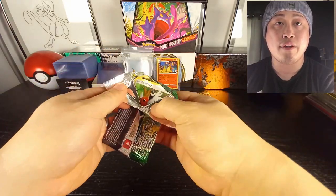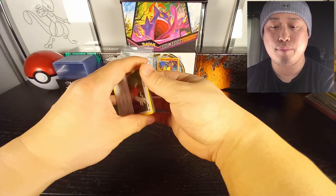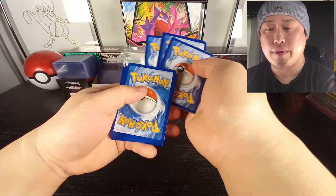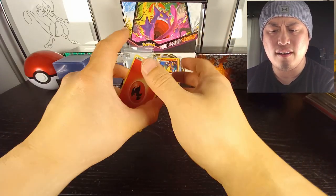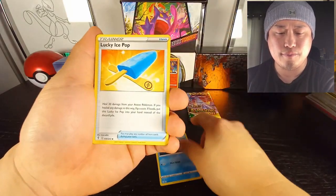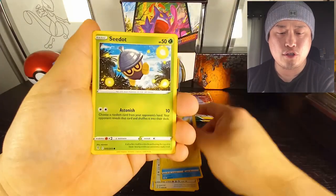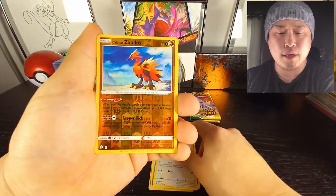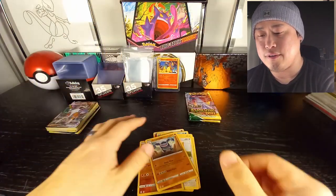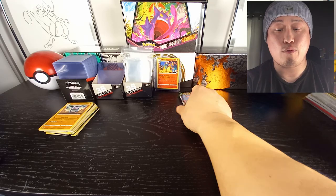All right, Umbreon pack art. Again guys, be on the lookout — these are still out there in the wild but not for long. Oh my goodness, the card quality on these is horrible. Jeez — ice pop, Tentacool, Pikachu, Littybub, Zapdos, and in the back we have a Toadbeak. Doing great so far — we have three more packs.